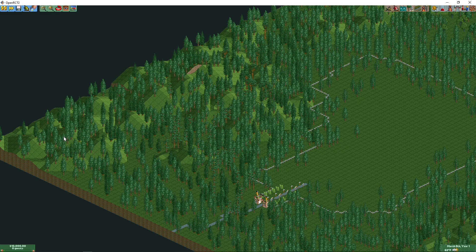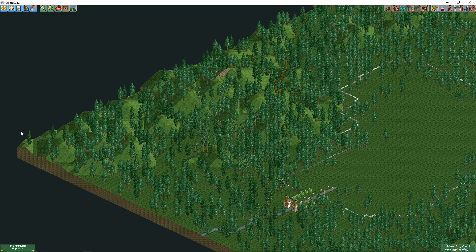Now what this new feature has done is it allows us to resize the map along all four edges, so that we don't have to compromise where we put our stuff. We don't have to worry about running out of space in this one particular corner or along these two edges.